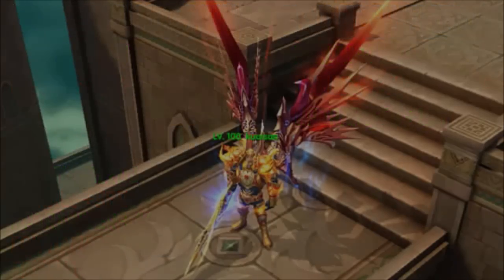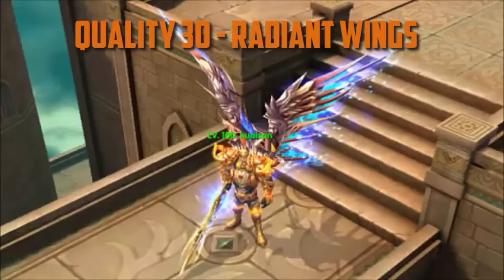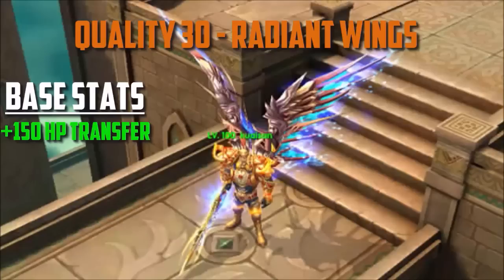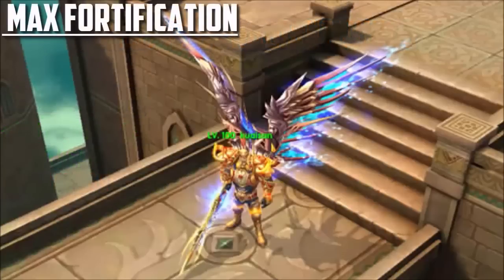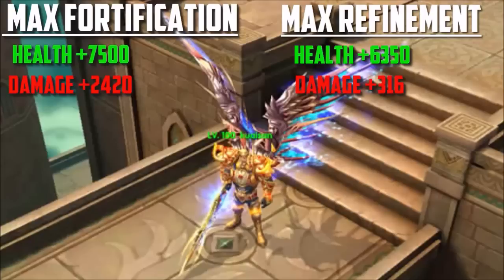At max ascension for the Eternal Wings, you're looking at adding another 32,200 health, 980 damage, 4,410 HP transfer, and an additional 10% to crit damage and crit rate. Now for the max wings you can get — the quality 30 Radiant Wings. These are the rarest and most valuable wings in the game, sought by everyone. The base stats are plus 150 HP transfer, 1,000 health, and plus 80 damage. To get these you need to top up to VIP 10, which will set you back roughly 200,000 diamonds through the store. Max fortification adds another 7,500 health and another 2,420 damage. Max refinement adds another 6,350 health, another 316 damage, plus an extra 150 HP transfer.